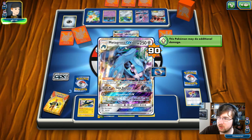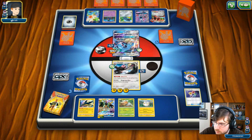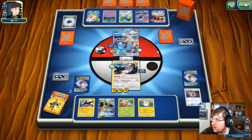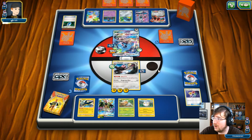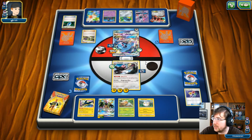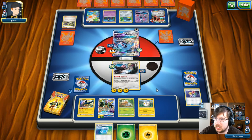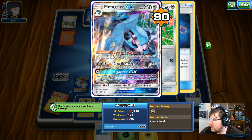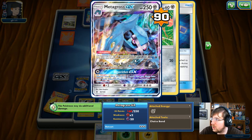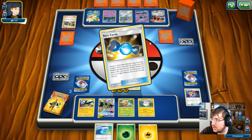I'm going to get 90 damage down onto this Metagross — he's sitting at 160, so not quite in range of our Tapu Koko GX attack. But with each Energy he drops, we're getting a little bit better. If he wants to N right now, that is great — I'll just draw three cards, no complaints. He's drawing into Energies and a Max Potion. He does need some Energy to get going — he should be going for the Algorithm GX. Does get a Metang, and the Rare Candy comes off — he's going to evolve into that Solgaleo.